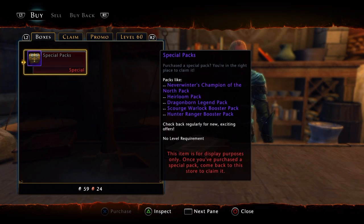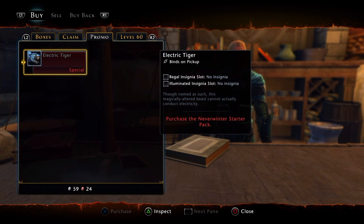It'll probably be on boxes. Just press R2 twice to get to the Electric Tiger and purchase the Electric Tiger. If you bind it to your account, you'll also get a free companion. I didn't bind my account so I don't have that free companion.